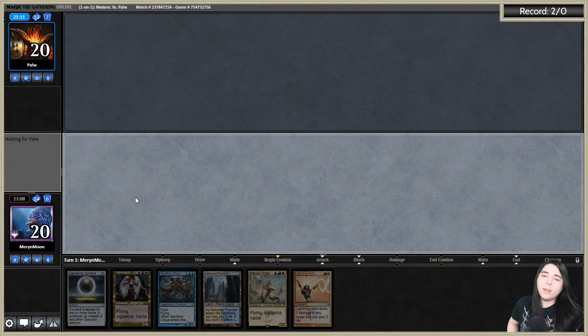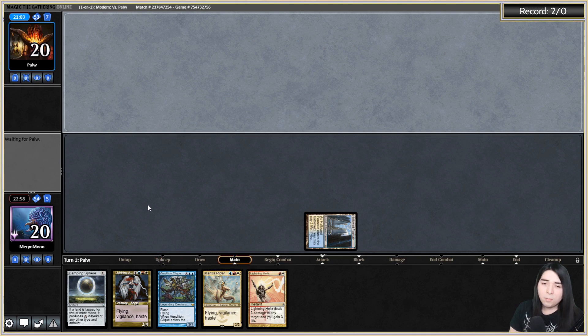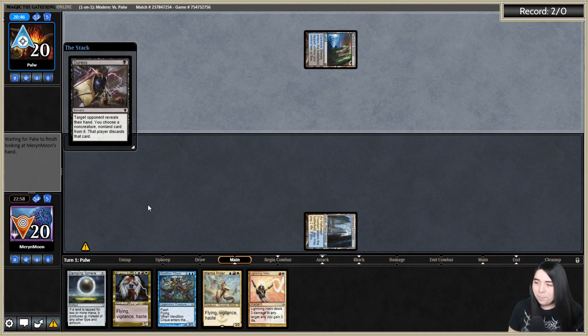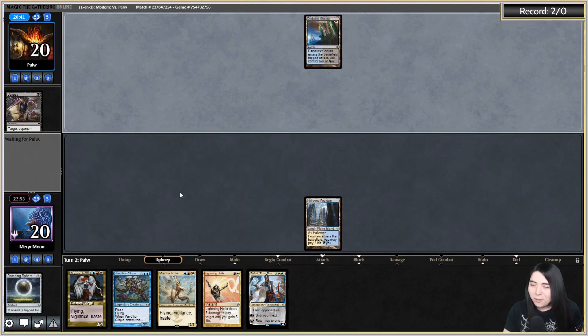You have to have two Mirror Retrievers — one in the grave and one in hand. You cast one from your hand, it dies, and when it's put into the graveyard you return the one from your graveyard to your hand, play that one, it instantly dies again — you return the other one from the graveyard to your hand. With Altar of the Brood, whenever a permanent enters you mill your opponent for one, so when you repeat the loop forever your opponent just gets milled out. Of course the opponent took my sideboard card and now my hand is suddenly sucky — and they're going to get out a Heartless Summoning.